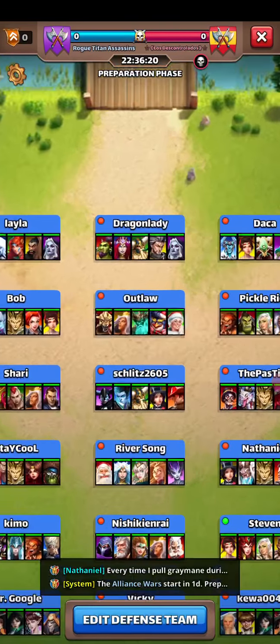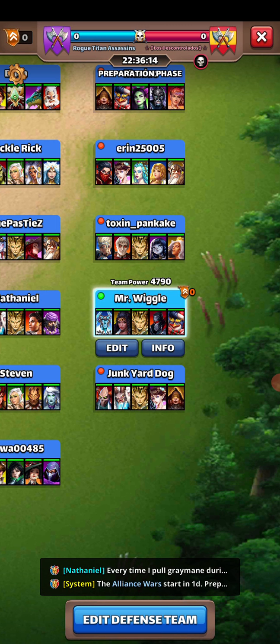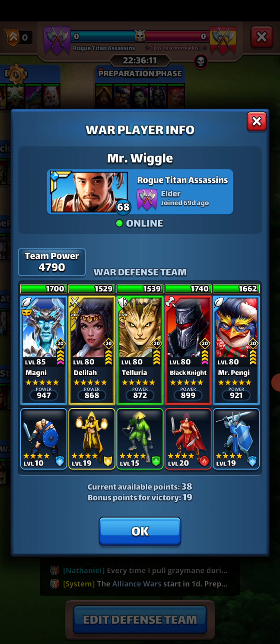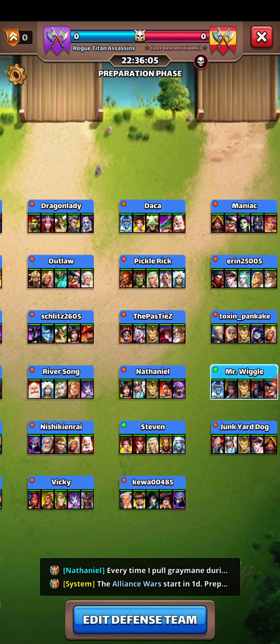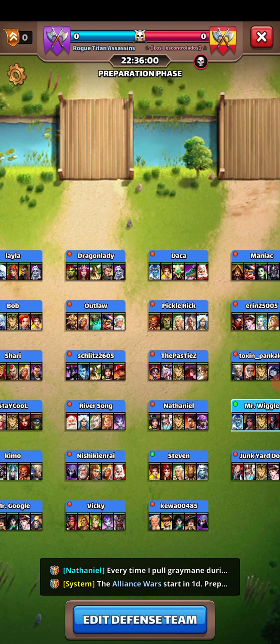My team power is 4790 — about 180 points less — but my available points are also 57. So Outlaw definitely has stronger heroes with more attacking and defensive power, which is ideal. If you do have the privilege of having a lot of heroes, try to optimize by using heroes with less health but more attacking power and more defense — that would be ideal.